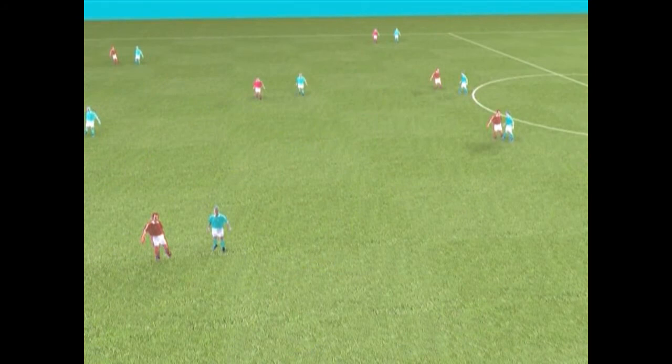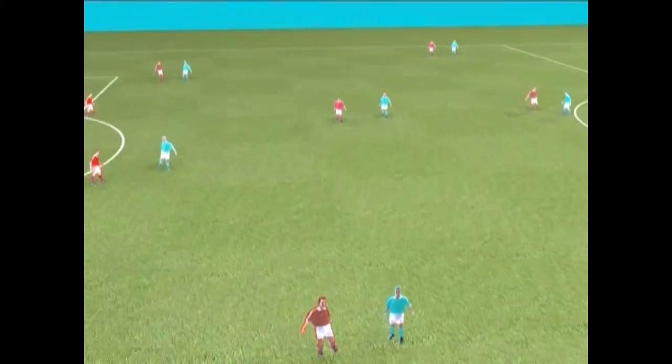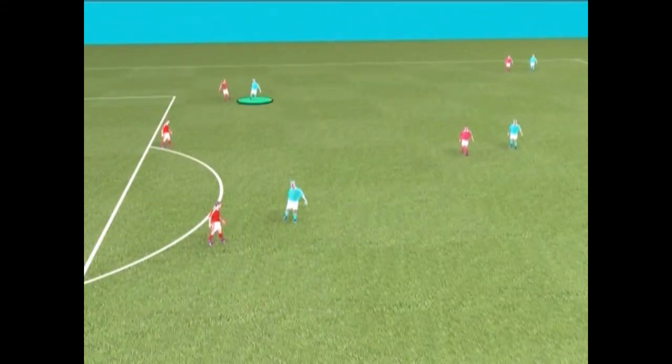The attacking team positions itself in the following way: two offensive midfielders, one on the left and the other on the right; a 2-A midfielder on the right and an offensive midfielder on the left. In the attack area, there is a forward on the right side and another in the middle.